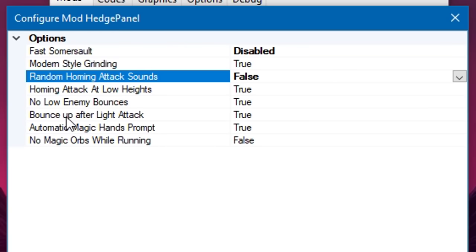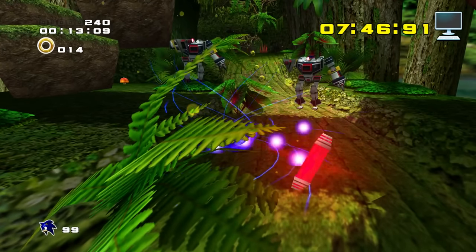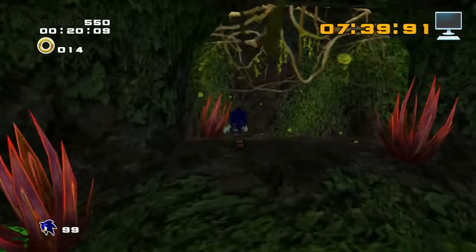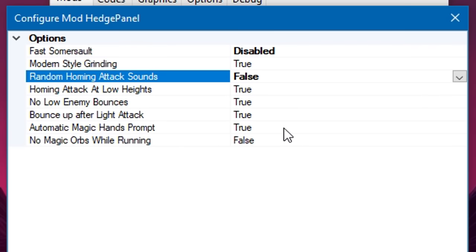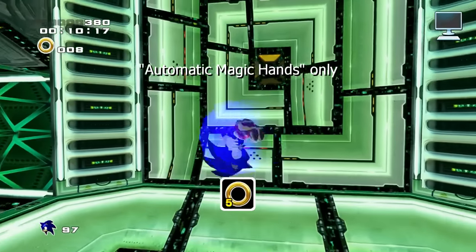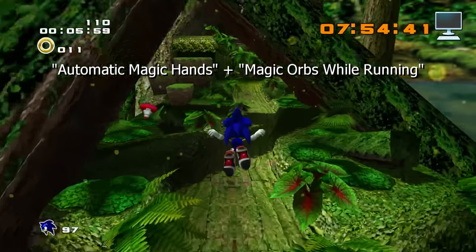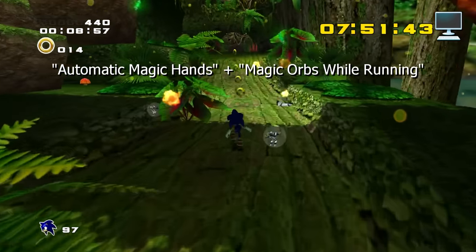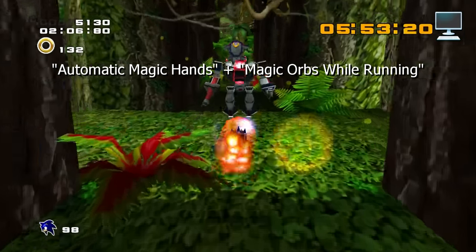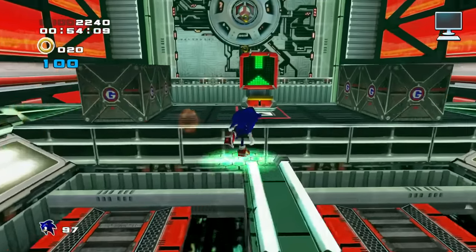Bounce up after a light attack means you get launched up after finishing a charged light attack rather than continuing forward — it can save you from taking unfair damage in some circumstances, so I leave it on. Finally, automatic magic hands prompt and no magic orbs while running both pertain to Sonic's secret final upgrade. I keep both of these disabled. With the automatic prompt on, you can use Sonic's magic hands upgrade to grab any nearby enemy as soon as they're in range. If you turn both on at the same time, you can blast around levels mashing the action button at top speed, obliterating everything in sight. It's a fun cheat code to mess with once, but it completely breaks the game in a way that stops being fun.